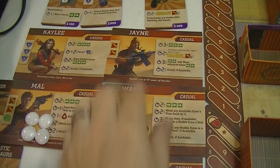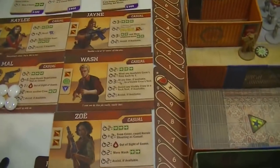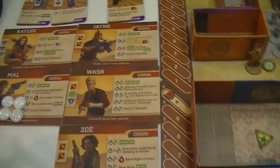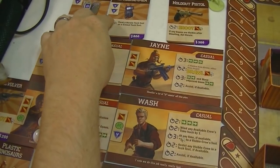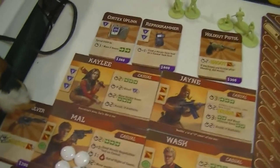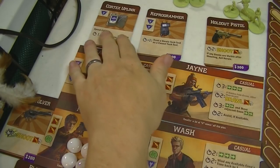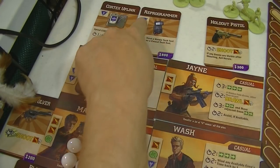Let's take a look at the starting crew. If you're familiar with the Firefly universe all these characters should be familiar: Jayne, Kaylee, Mal, Wash, and Zoe. I've already gone through the rule booklet — to get your starting equipment you get a certain amount of money and then do a random card selection. I focused on trying to pick equipment that helps from a technical aspect and is a little less aggressive as far as shooting. Kaylee has a cortex uplink and a reprogrammer, both of which give her tech buffs as shown by the blue symbols.